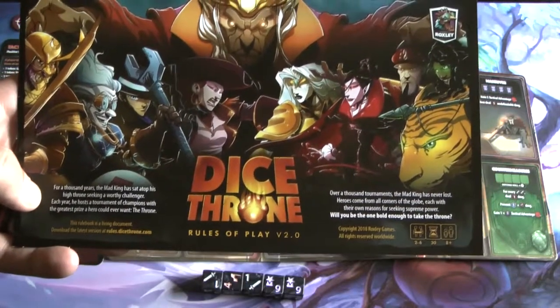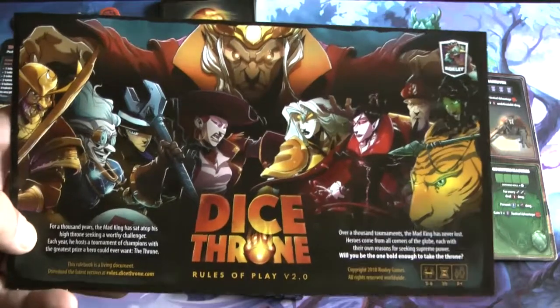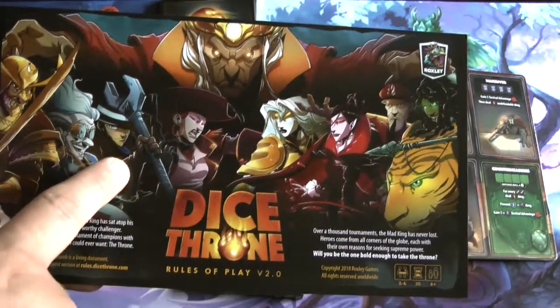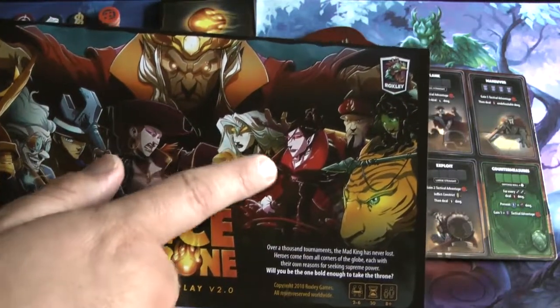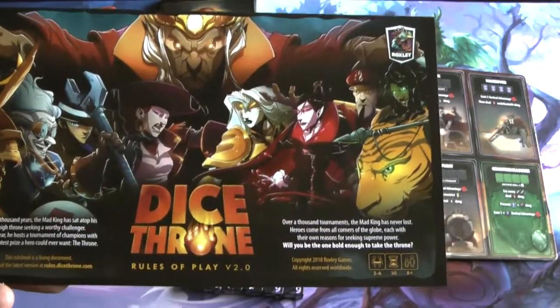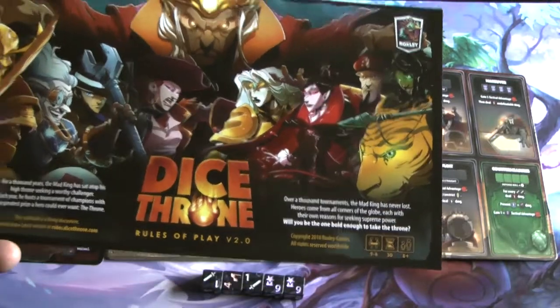This is Dice Throne. We are using Season 2, which is an amazing season. You have all sorts of cool things here: you have a samurai, an artificer, a gunslinger, a cursed pirate, a valkyrie, a vampire, a tactician, and a huntress. So there's a whole lot of stuff going on in this game, and this is going to be amazing.